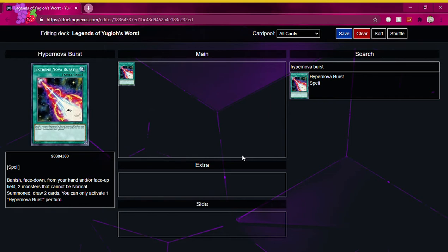It's a normal spell card with this effect: Banish face down from your hand and/or face up field two monsters that cannot be normal summoned. Draw two cards. You can only activate one Hyper Nova Burst per turn.